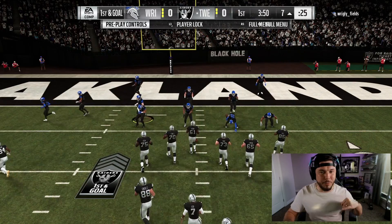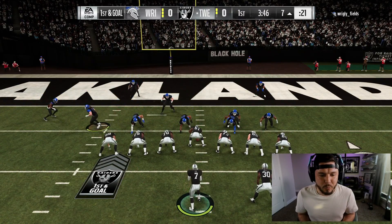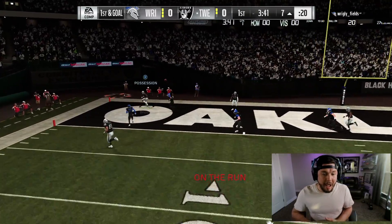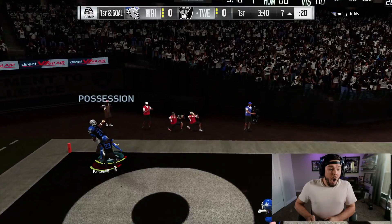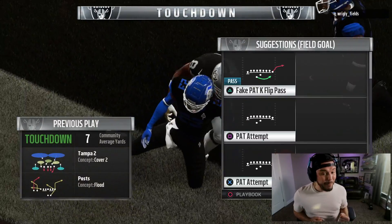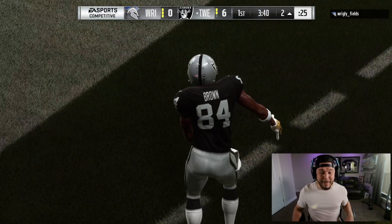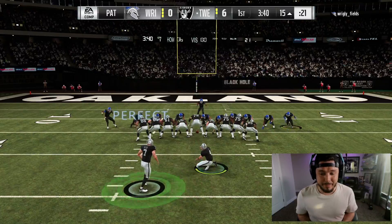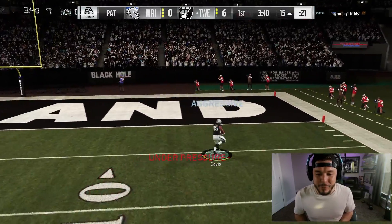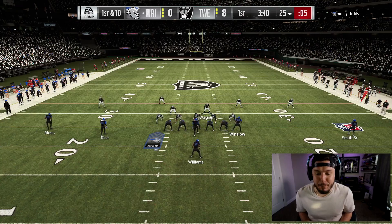Now with Michael Vick we can still run the triple option — 98 speed. Everything about this team I just really, really like. Let's see if he goes ahead and tries to guard Antonio Brown. What a catch by Antonio Brown! This is just booming, it ain't going to stop. I'm fired up — it's going to be like this for a while, baby. 8-0. All three of our big pickups making plays.